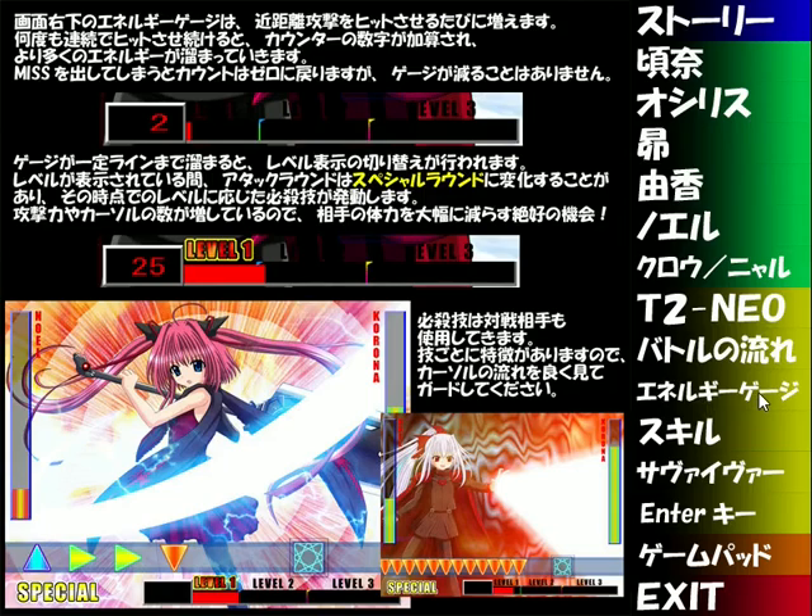The energy gauge at the bottom right increases each time you land a close-range attack. As you continue to land attacks, it adds to the counter number, which makes the increase go up faster. If you get a miss, the count resets to zero, but the gauge does not deplete. This is an important change from the previous game, in which if you miss an attack, the gauge would deplete or empty out entirely. In this game, it does more than just power up one special attack.